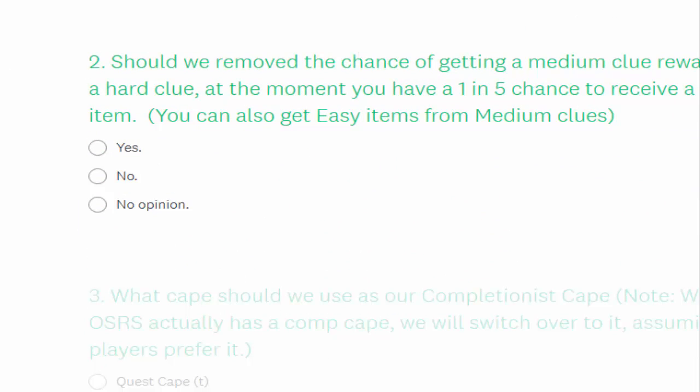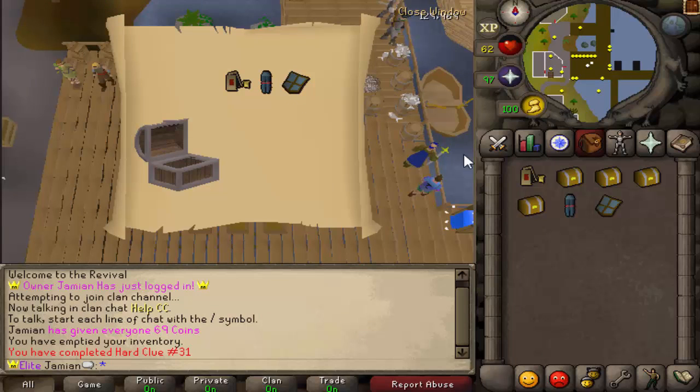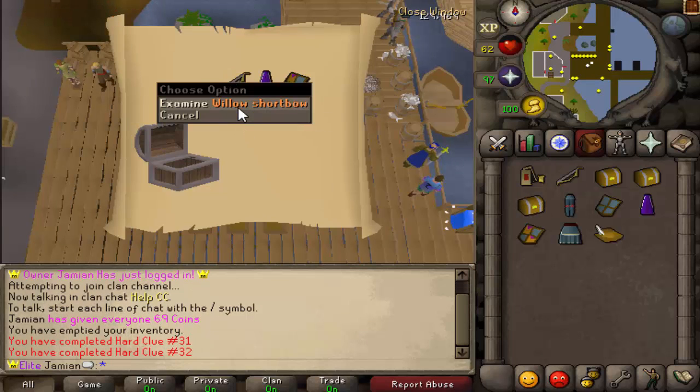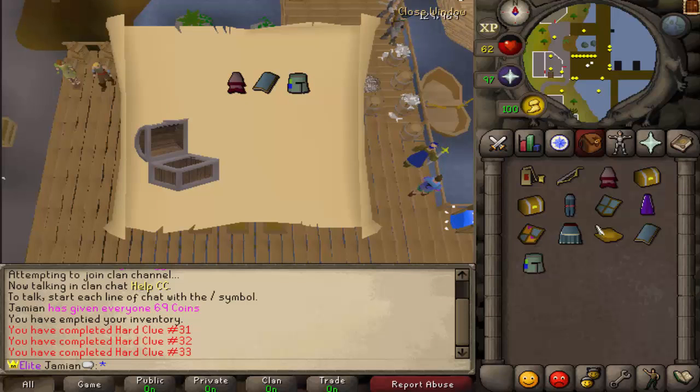The next survey question: should we remove the chance of getting medium clue rewards from a hard clue? At the moment you have a 1-in-5 chance to receive a medium item from a hard clue. You can also get easy items from medium clues. Basically, if you open a hard casket, every item you roll has a 1-in-5 chance of being a medium — and that applies to every medium item including the trolly ones like the teak plank. Let me log into Jamie and show you — there's a willow shortbow, which is a medium item, and a bucket helm. So you have a 1-in-5 chance of getting a medium item.